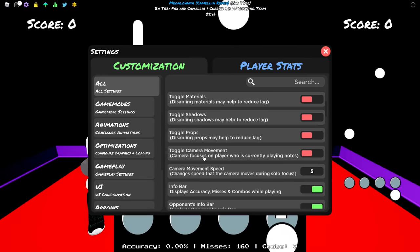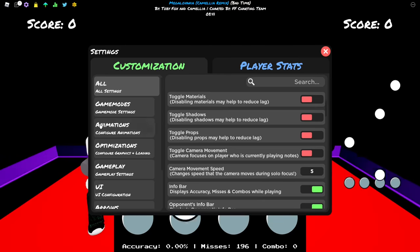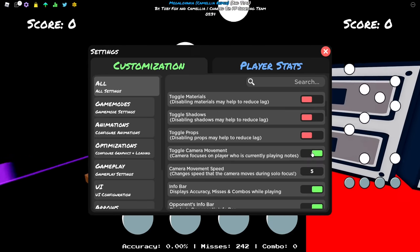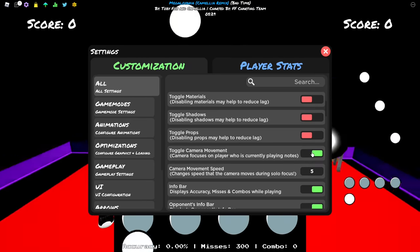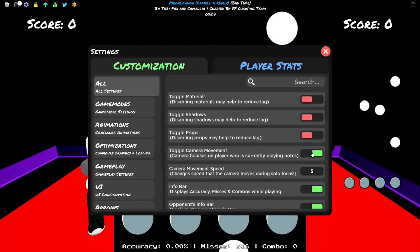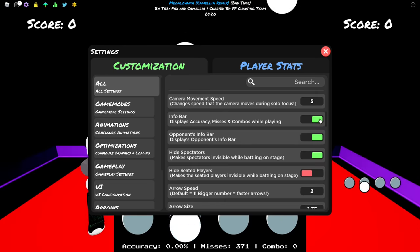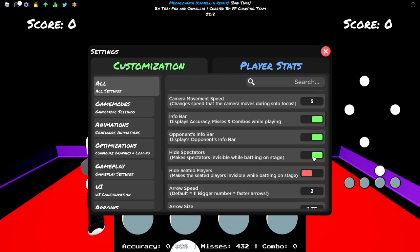Toggle camera movement - don't use it, because it keeps moving the camera in the background. It's a distraction and I personally hate it, you don't want distraction. Info bar shows your accuracy, misses, combo and stuff - that's up to you. Open end is pretty much the same, so it's up to you. Hide spectators - enable that option.